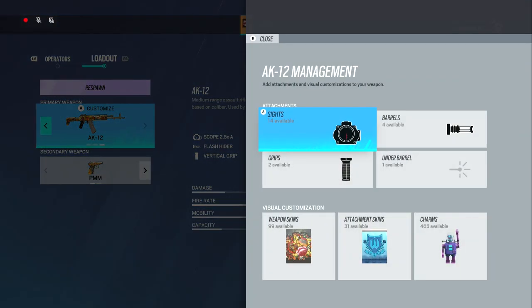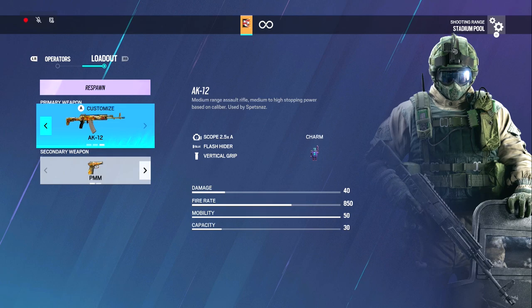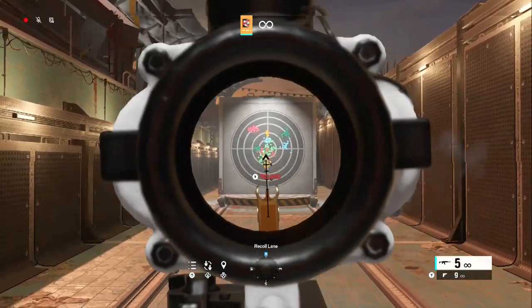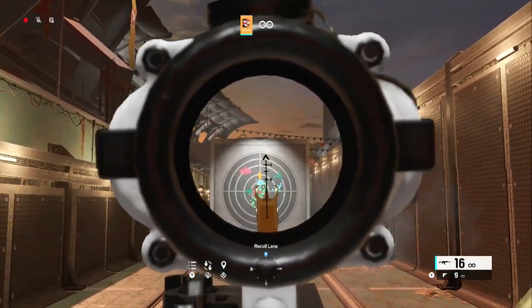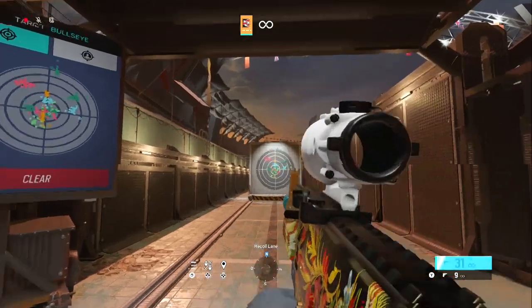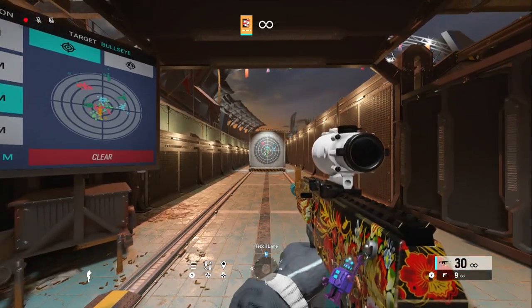Fuse is one of the best guns in the game. I use the ACOG because it's still available on this gun. I don't really play Fuse too much, but this gun is like one of the best in the game — that's why I use the ACOG on it. Like, this gun doesn't have recoil. Even with the ACOG on there, no recoil. I also use the PMM.